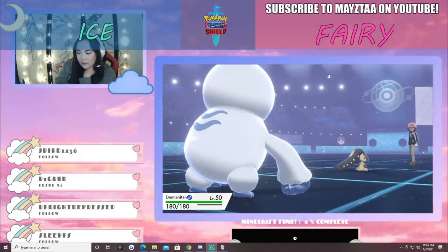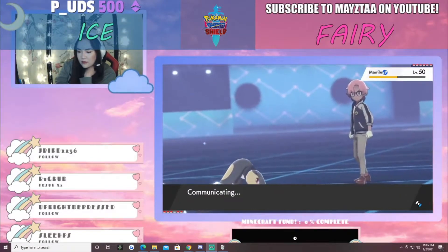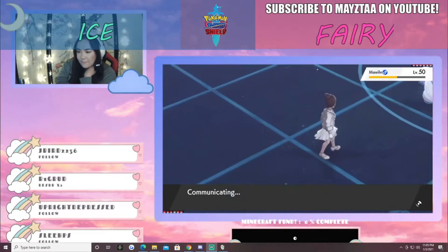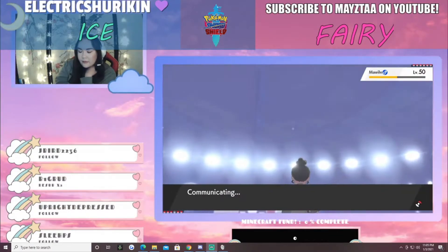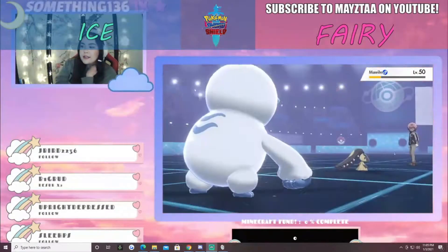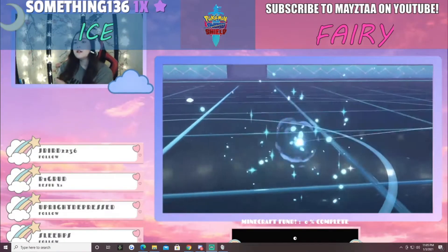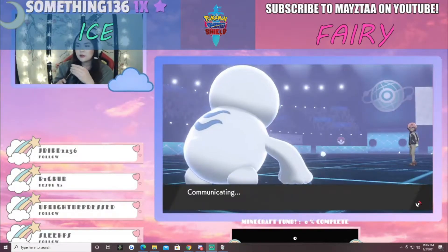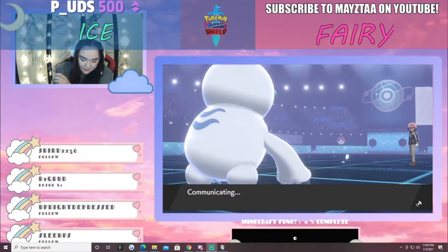Galarian Darmanitan makes an appearance for the first time. The Fire Punch into Mawile takes it out completely. It is an even game — five to five.